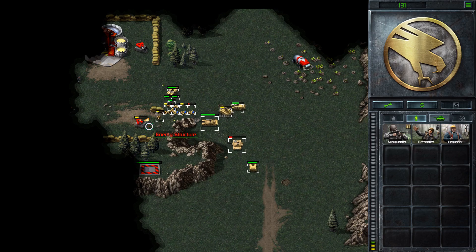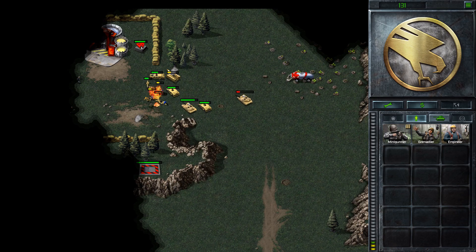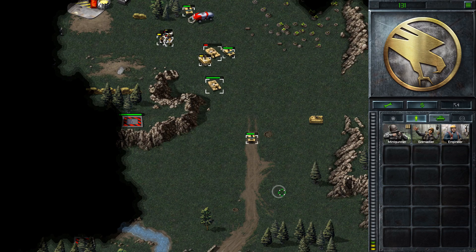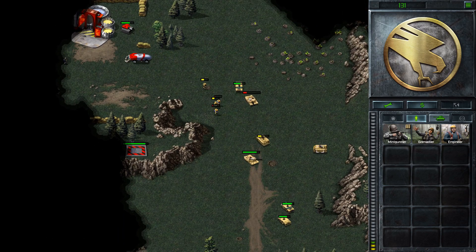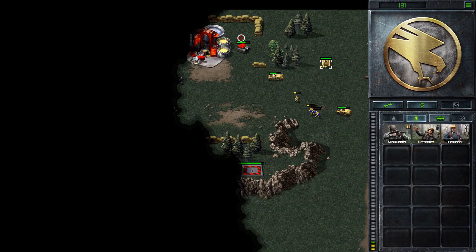Taking a lot of damage. In the meantime, what we don't want to do is attack the harvester. So the harvester's coming — don't attack the harvester. What we could do is actually steal the harvester.